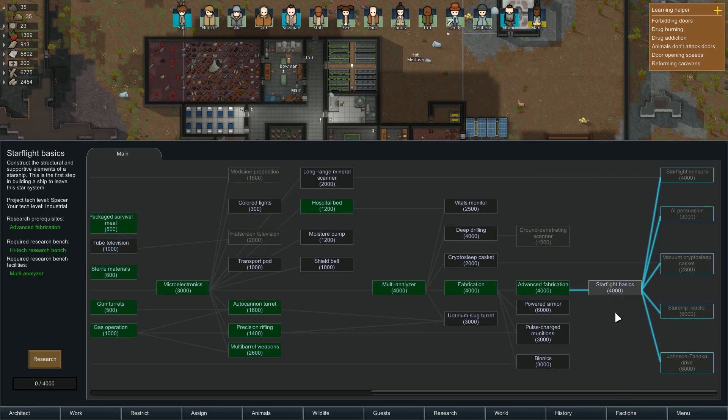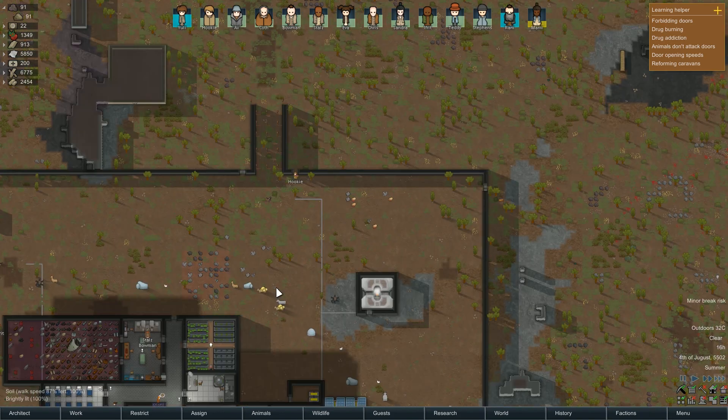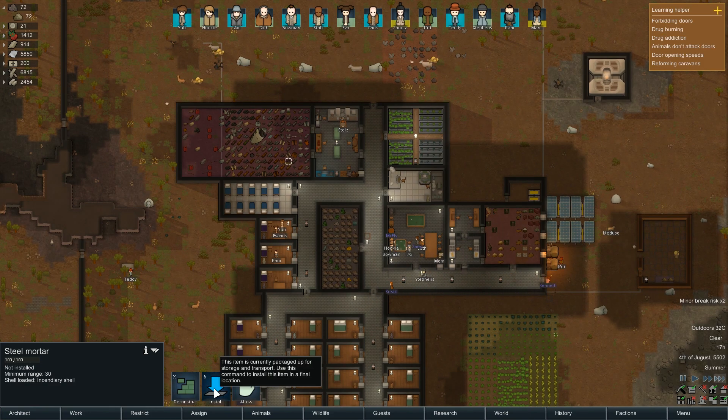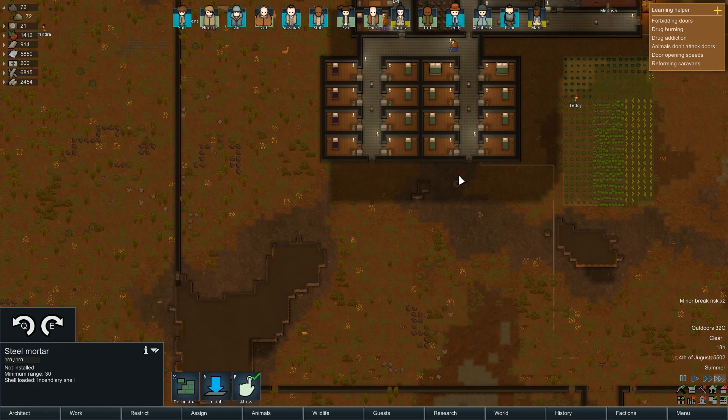Starfight basics — should we actually start that? It would be good to have that in advance and then we can start doing these as well. Why not? Cargo pods — camel hair, thank you. Steel mortar, let's just put it somewhere like here. Might as well.